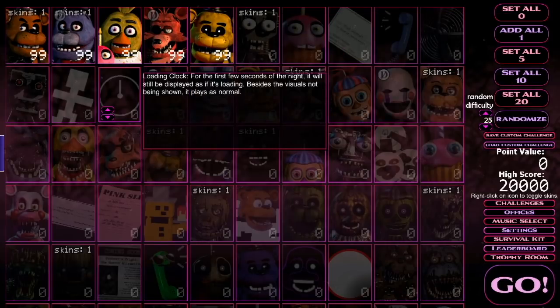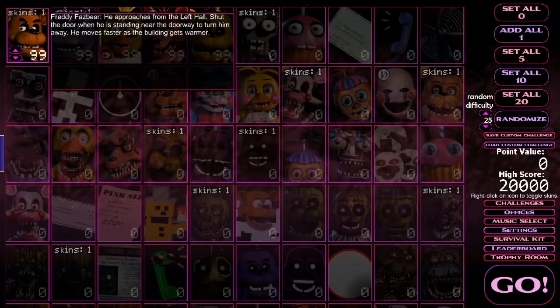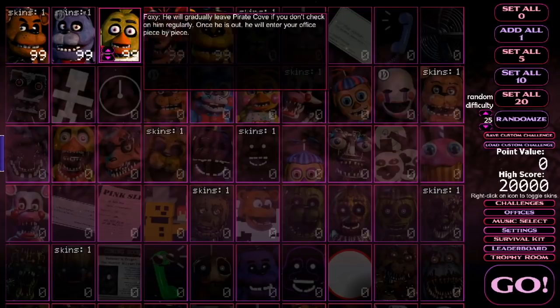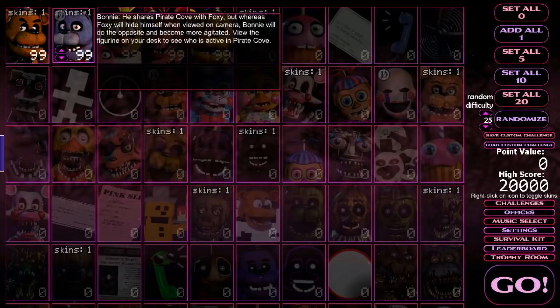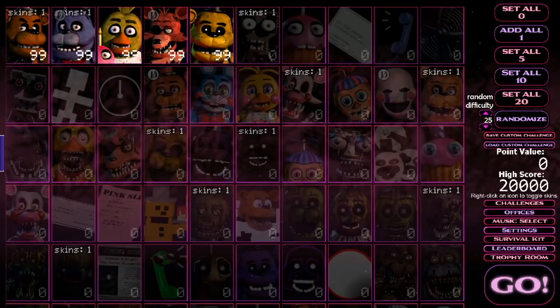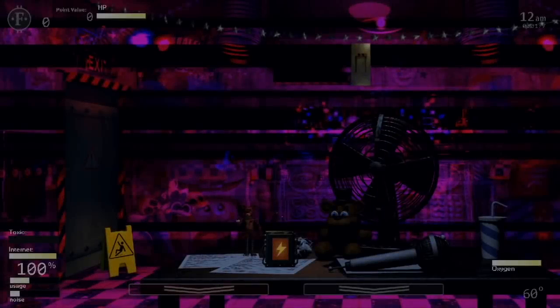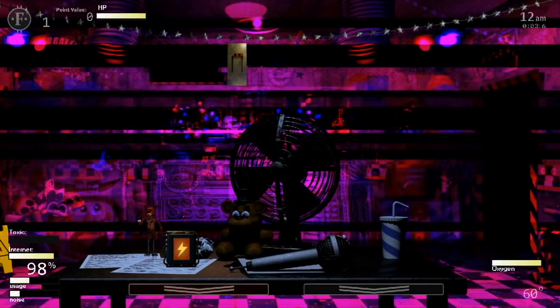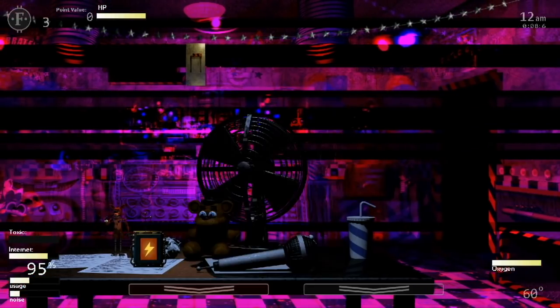I could set every single FNAF 1 animatronic, which is the loading clock all the way to Freddy. But I do want to just have these main animatronics — just the original five. I don't believe there were any other ones. Let's go ahead and set all of them and just see whether or not this is even going to be possible. I'm going to close my door right away. I just did it for Freddy. I got a new office and everything, it looks really weird actually.